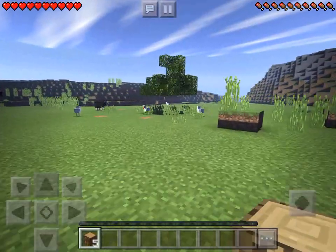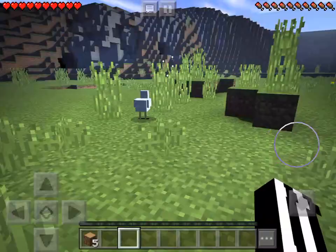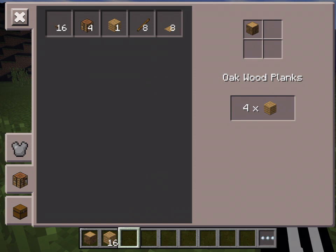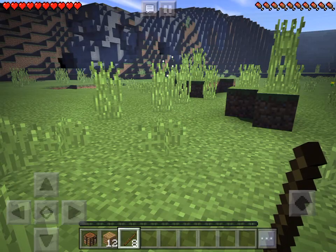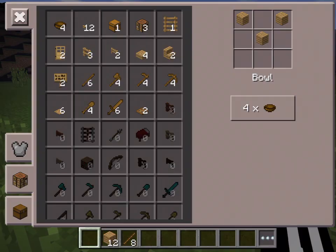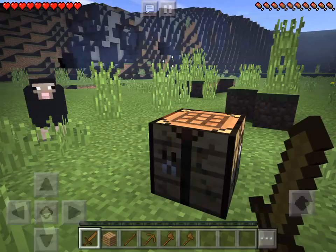Let's go ahead and kill some of the chickens. I'm sorry chickens, but I need you. Actually let's collect some wood first, and then let's make the crafting table and some sticks. Now let's place down the crafting table and let's make a sword, a pickaxe, and an axe.